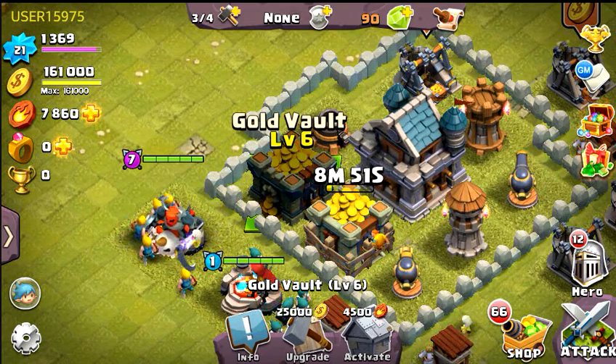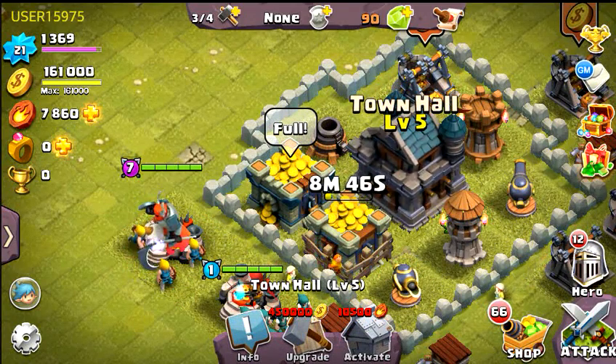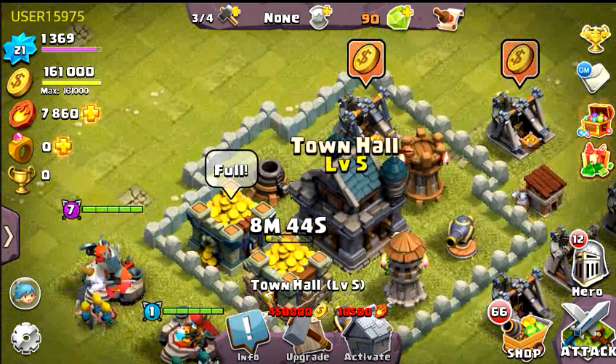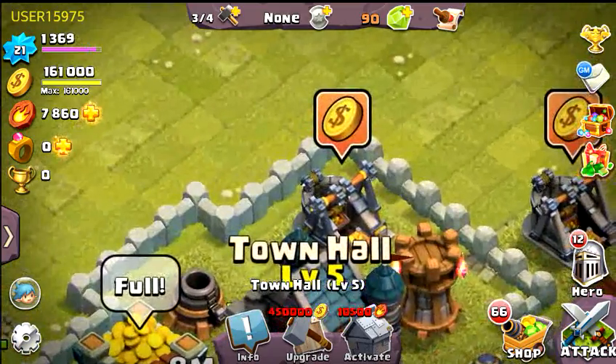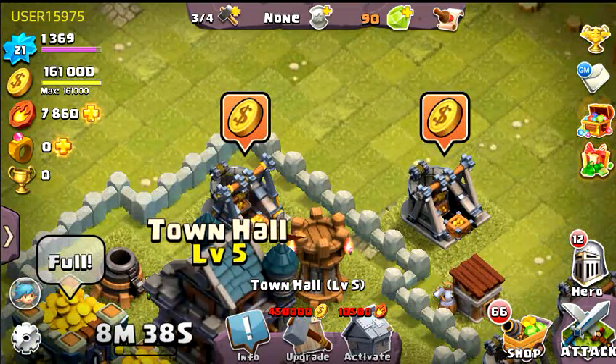The reason why is because things are starting to lock themselves down. One of them is, of course, the town hall at 450,000 gold. By now you should be collecting and you should be getting the red notification saying your stuff is maxed out — you still have resources out there, but you can't collect them. That's a problem.